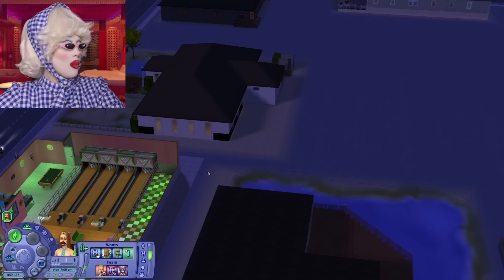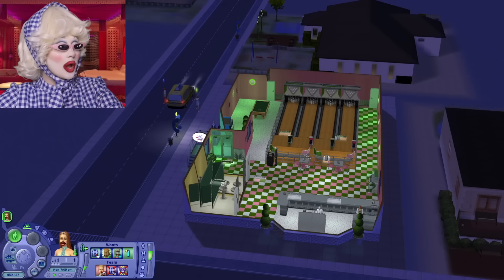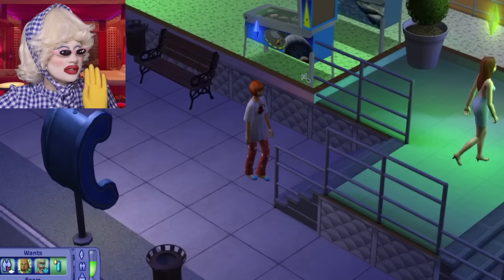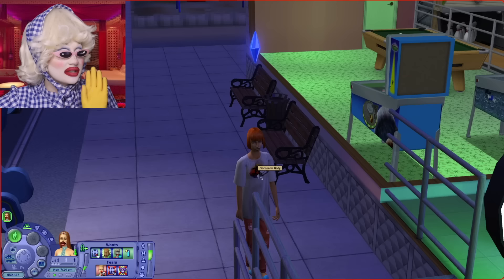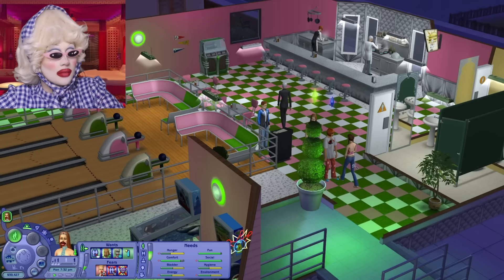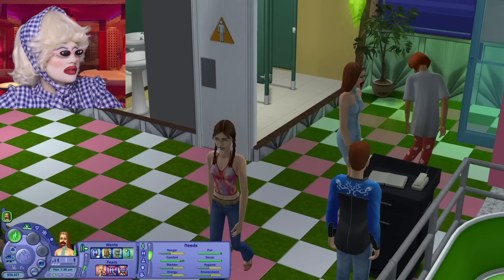We have arrived, everybody - what the hell is going on? Where are we? Wow, this looks so cool! So we have arrived and we are at the bowling alley. This lovely lady who asked me out to downtown has decided to show up to the bowling alley in her dirty pyjamas - oh my goodness me, that takes balls. That's very brave of you to come out in your pyjamas, queen. You look very stunning and I applaud you.